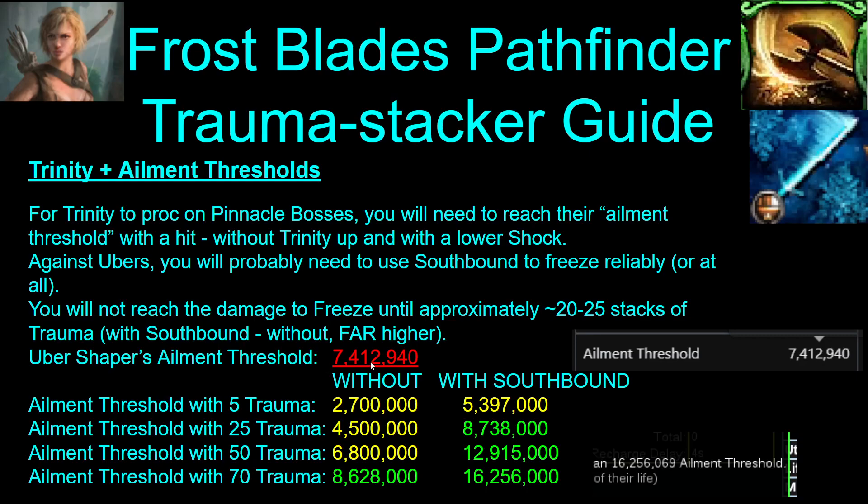Without Southbound, you need about 70 stacks of trauma to reach that ailment threshold, which is not easy to get to. If you do use Southbound, you can get there with about 25 stacks or so. It is much easier to freeze and much more consistent damage with Southbound on Ubers. Outside of Ubers, you don't really need to use it.